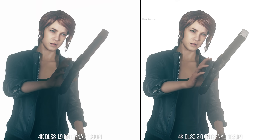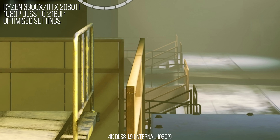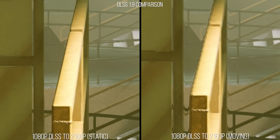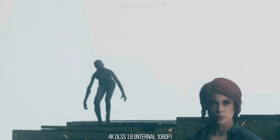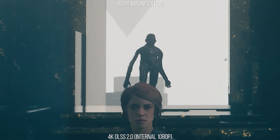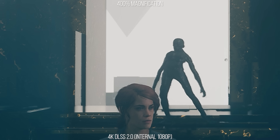The improvements are not just limited to transparencies reconstructing better, as motion is now handled better as well. In 1.9, moving the screen caused the reconstruction to break in an obvious manner — on the handrail it looked more similar to 4K in stills, but moving caused the internal 1080p resolution to reveal itself, and it also had ghosting problems. Check out this scene with 1.9: this golem character when walking around has a halo of ghosting surrounding it as it moves, and there's also motion halo weirdness around Jessie's hair. Comparing the motion of that golem to a similar scenario with DLSS 2.0, the ghosting trail is massively reduced and really not visible in the same way anymore.